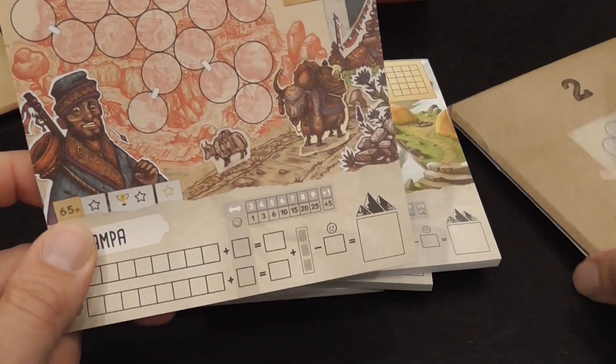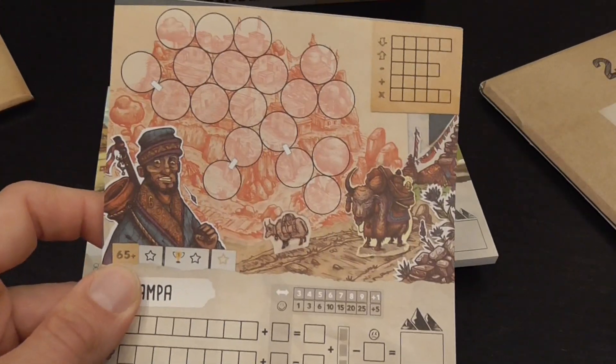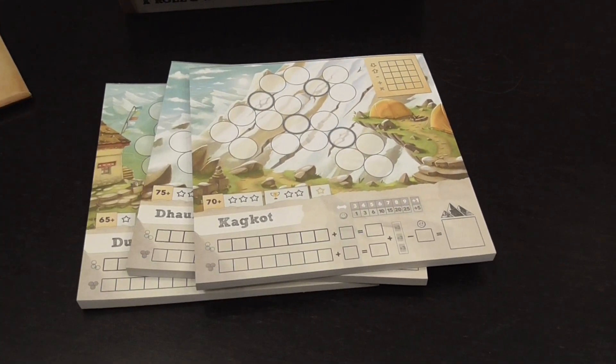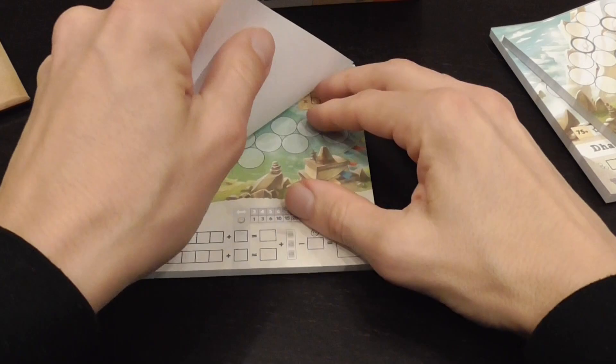In Track 12 Plus One you also find envelopes — there are three of them. I was able to open one so far, giving me this pad here. The Track 12 Plus One ascents follow the same general idea, just with more challenging ascents.